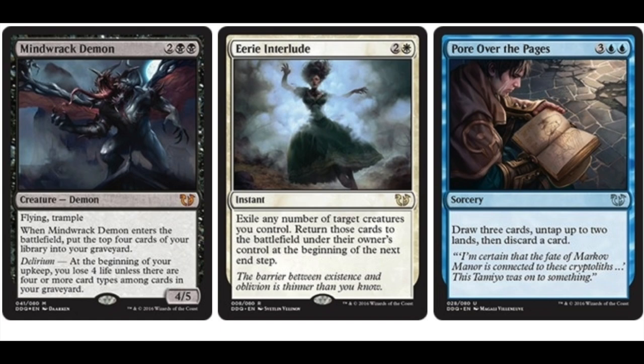Pour Over Pages — UU uncommon sorcery. Draw 3 cards, untap up to 2 lands, then discard a card. Very cool — 3, 2, 1 in sequence.